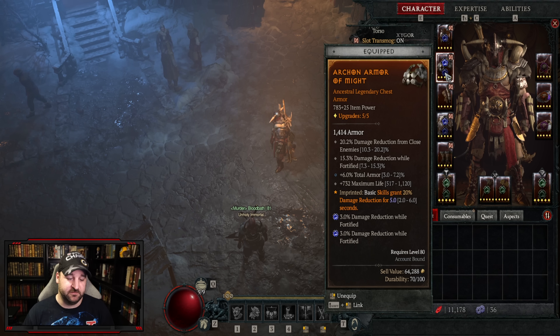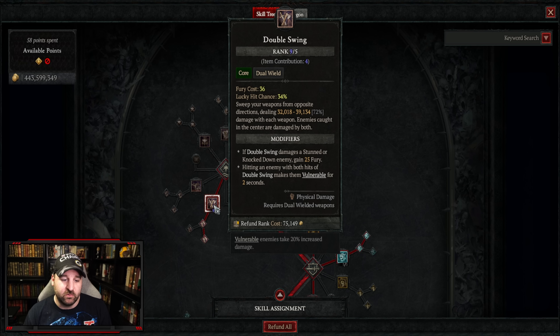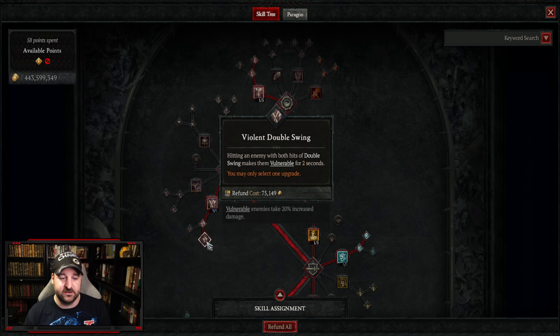For the skill tree: lunging strike is upgraded once to combat lunging strike, which makes us berserk whenever we crit — a great way to keep berserk up for more damage and movement speed. Double swing is maxed out and upgraded to violent double swing, which makes us gain fury when we knock enemies down and also makes enemies vulnerable. We're not taking pressure point, so this is one of our ways to make enemies vulnerable.